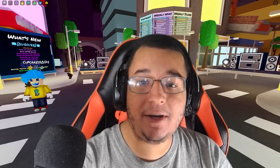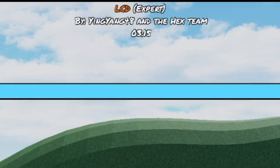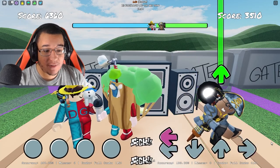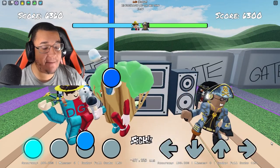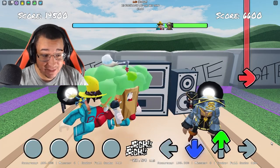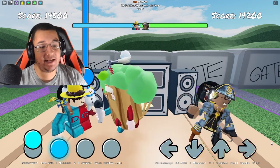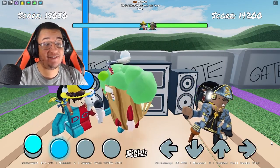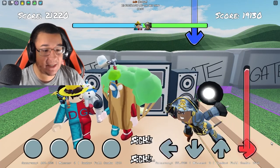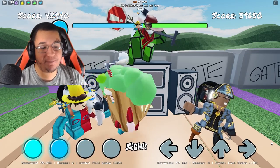We're going to be trying out a new song from each of the mods on some public servers. This time we got LCD from the Hex mod. They finally updated the Hex mod after a couple of months. Hex has been one of the first mods ever created for Friday Night Funkin', and it's nice to see they finally updated the game with new songs. LCD is going to be the last song for the mod — a 3-minute song, so it's going to be a pretty big banger, especially in the beginning part.